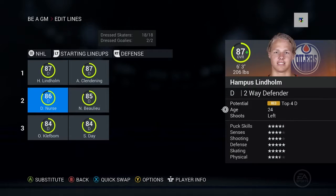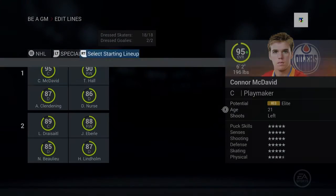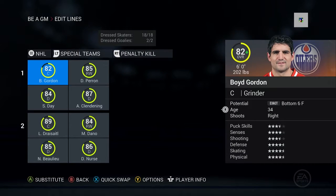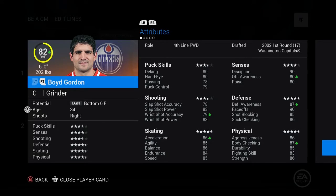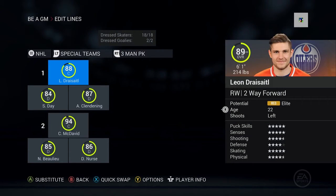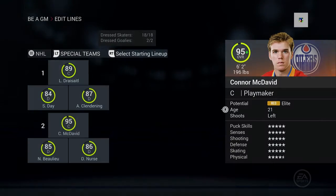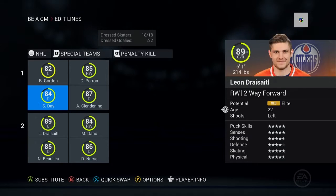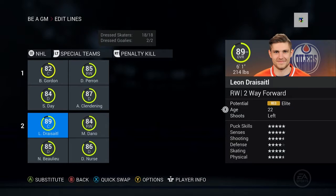Defense is pretty much the same — really good core I think we have here, and everybody's going to grow throughout the year. For special teams, to counteract minutes we put Perron on the penalty kill. I wanted to put McDavid, but Gordon's defensive awareness is up at 87 and his body checking is up as well. McDavid is at 90 defensive awareness, so if we start to falter we can move things around.